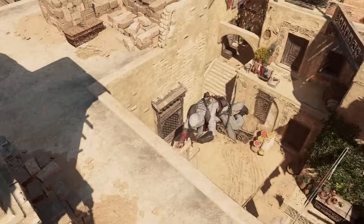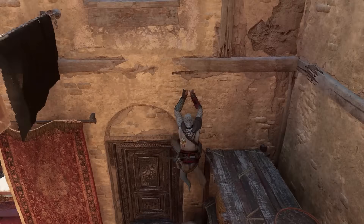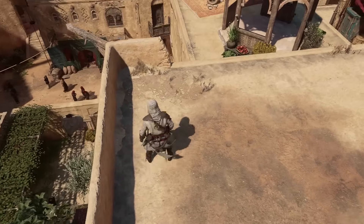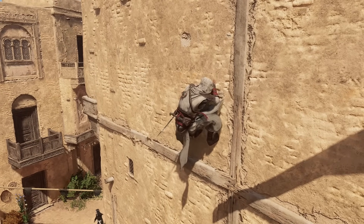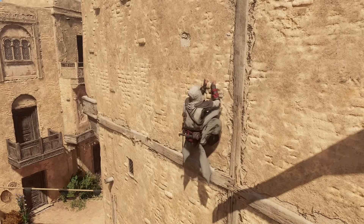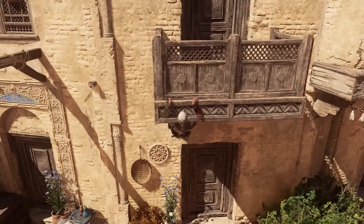This regrabbing technique is known as catch ledge. Besides when dropping along a wall, it can also be performed out of risky jumps and from various angles. It can be performed by holding either parkour up or parkour down. But keep in mind that by holding parkour down to do a catch ledge, as soon as Basim makes contact with the wall, he will start to descend.